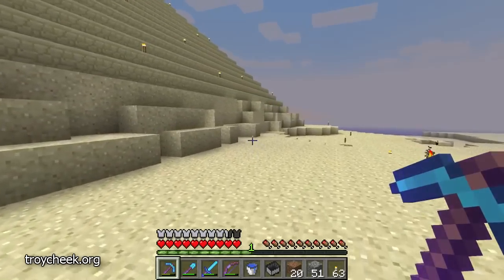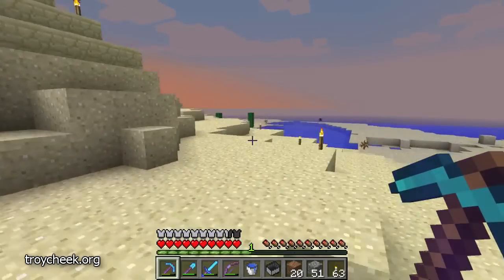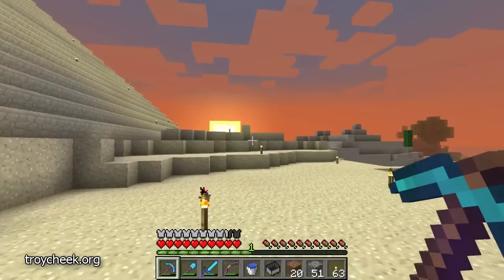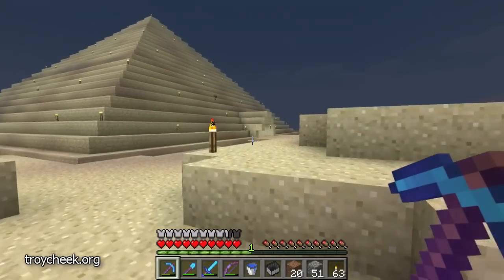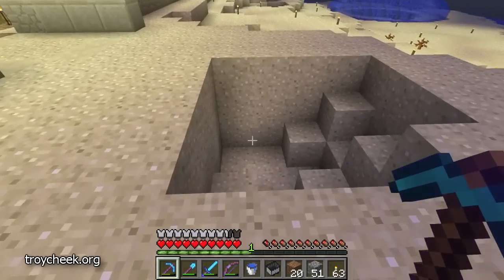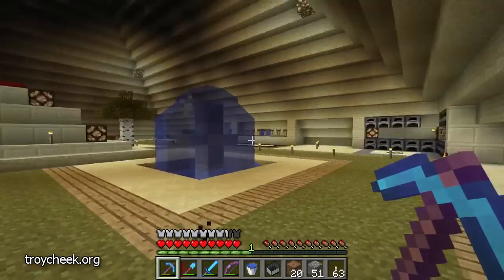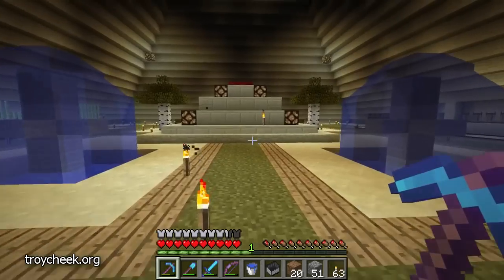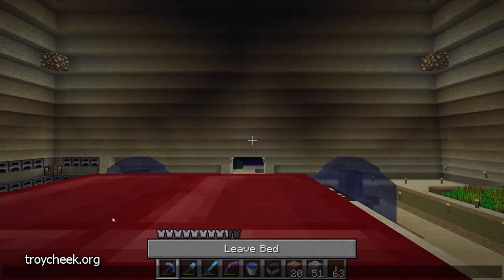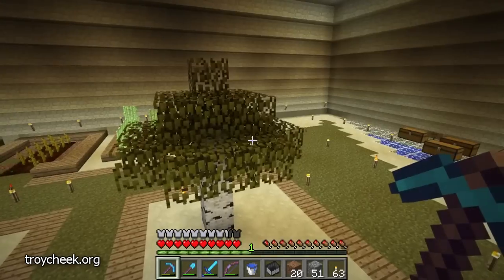I think somewhere over here is an entrance, on one side or the other of this pyramid. Don't fall in the hole. I hope I find the entrance soon because we are about to run out of daylight. The last side we try is the side with the pyramid entrance. Here we have a wonderful little base, and I'm going to borrow your bed for just a minute. Yes, I know there's darkness nearby. Now we don't have to worry about as many mobs sneaking up on us.